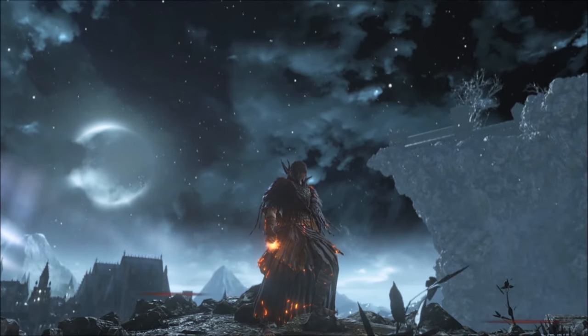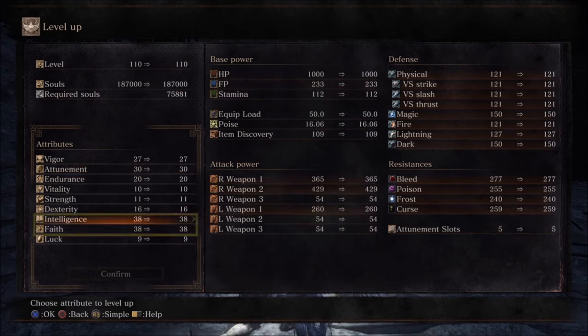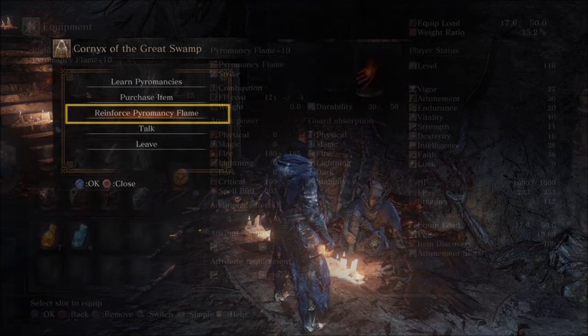Firstly, it is important to know the different ways to strengthen your pyromancy ability. The damage your pyromancy flame does scales off your intelligence and faith attributes, so investing points in them is a great way to boost your abilities. You can also strengthen your pyromancy flame by reinforcing it. You can do this by going to Cornix in Firelink Shrine after freeing him from the undead settlement.